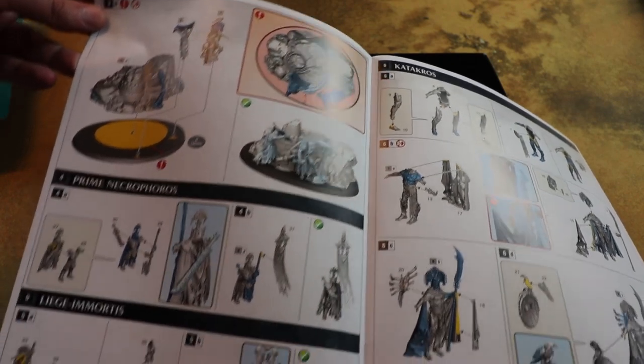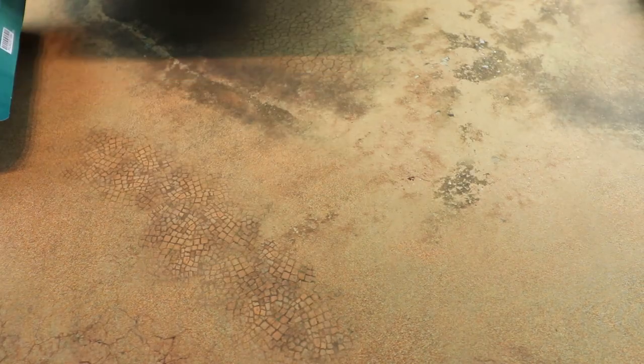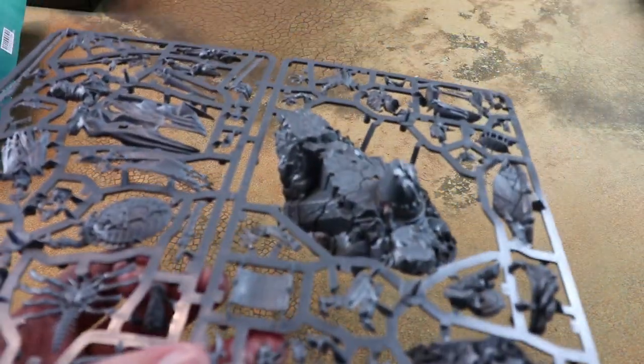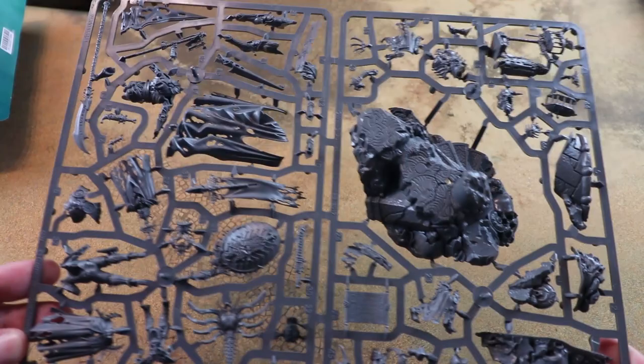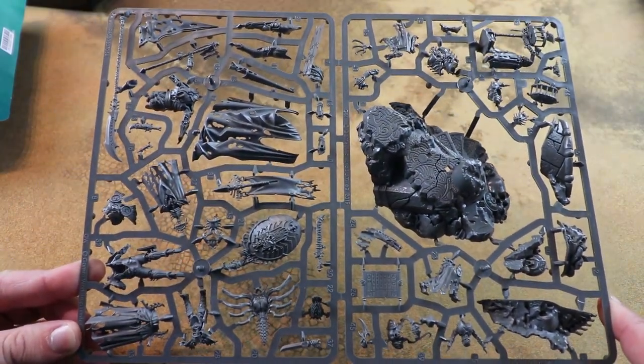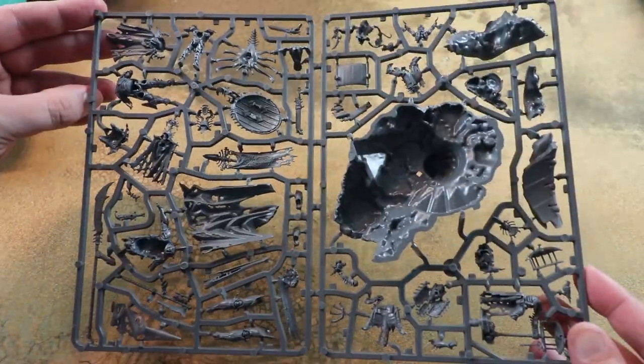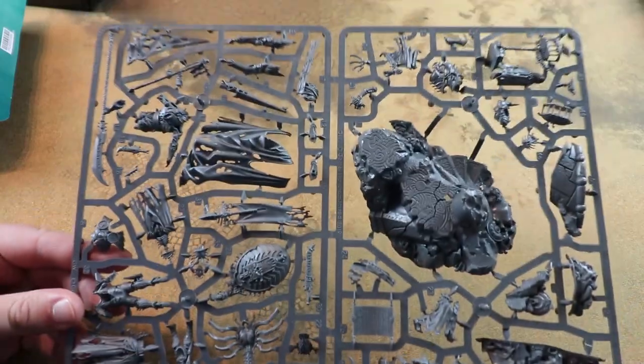Interestingly, all the different attendants do build separately, so I'm wondering how easy it is to magnetise this so you can remove them during the game. Let's have a look at the sprues. The main thing you see straight away is that massive scenic base - it's kind of like the Forge World dioramas that you see for the Horus Heresy range, and it's really nice to see this kind of thing in the Citadel line.